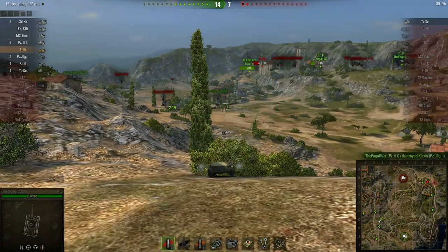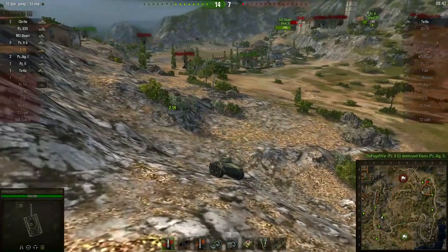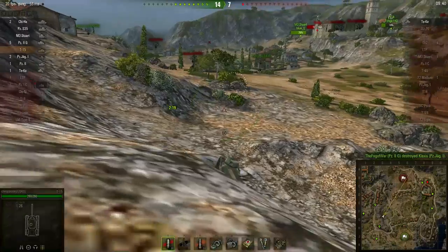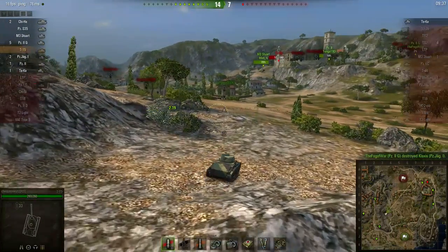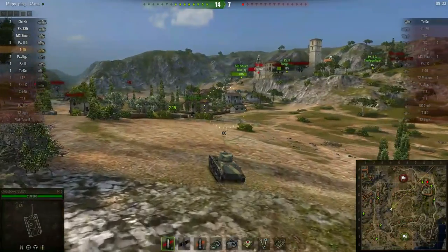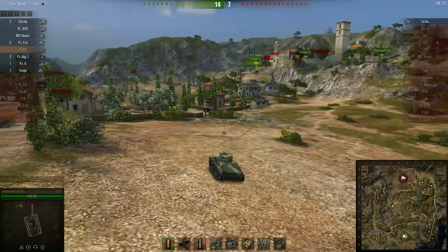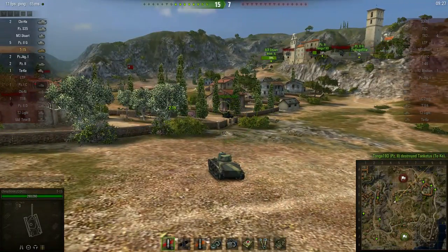I'm going to have to advance to go help out my team. And they're all going to be amazed how I did zero damage and get number one for the team. There's a real good chance I'm going to get the number one score for experience on the team. So that's the game — I was playing the T-15, the German Tier 3 light tank, the map is Province. Let's see how we did.